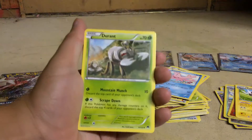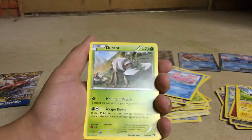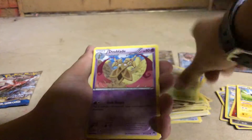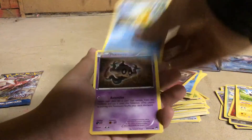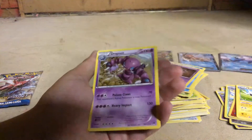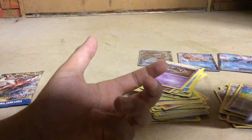Can we get a break? Oh my god. Durant, Doublade, Tierno, Brozong, Slowpoke, Clefairy, Psyduck, Phantump, Max Elixir, and Drapion. That's a good card.